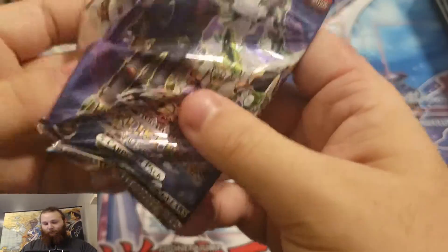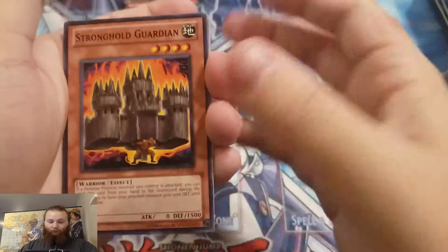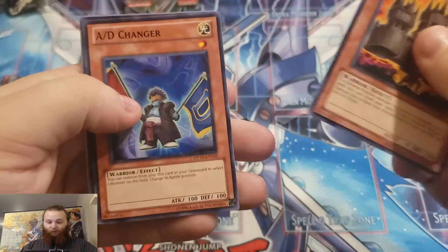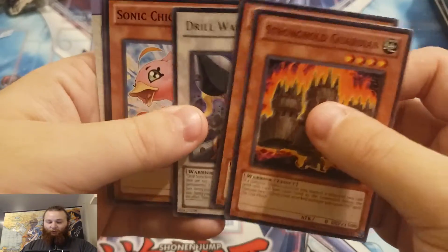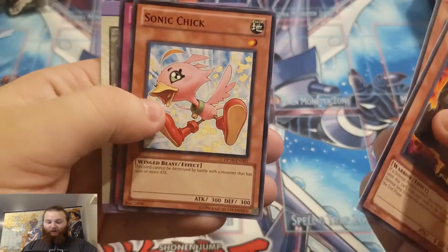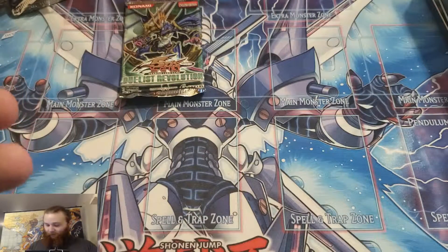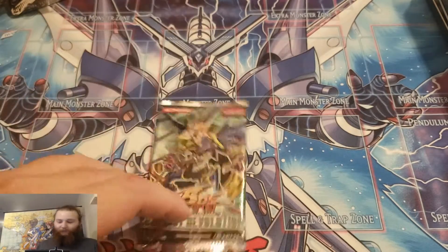Next pack here. Stronghold Guardian, AD Charger, Drill Warrior, Sonic Chick, and Desperate Tag. I don't know — it's a little 5D's stuff.